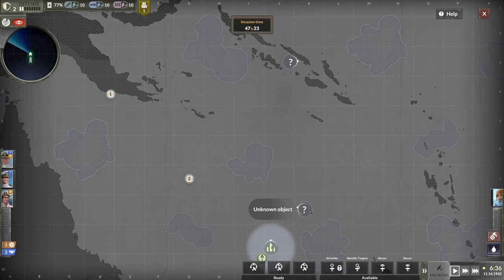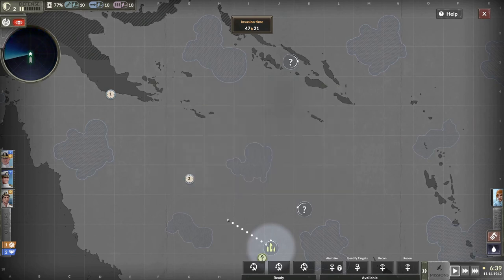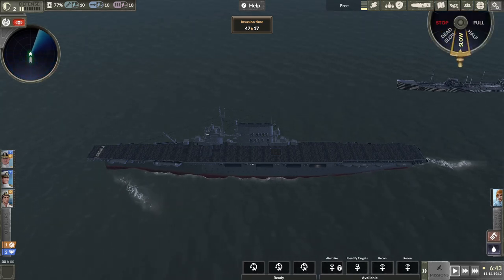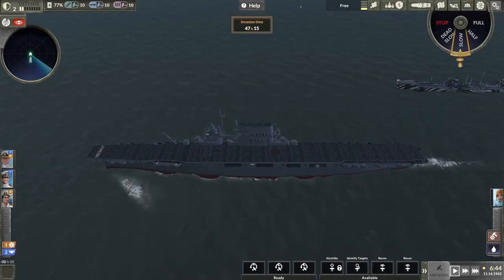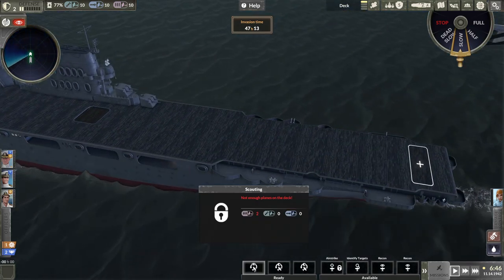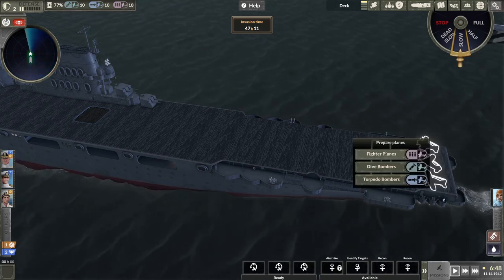Our objective is to prevent the Japanese invasion of Port Moresby. Let's start sending some waypoints for our carrier to follow. I might try and deploy some aircraft for recon. Let's get the ship going — we've got 47 hours before the invasion happens, so we've got a bit of time. Let's get some aircraft up — issue a fighter squadron on the deck.